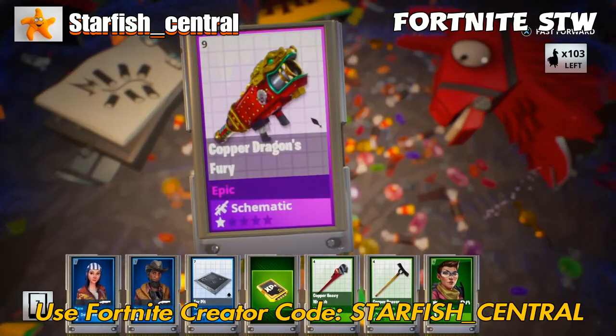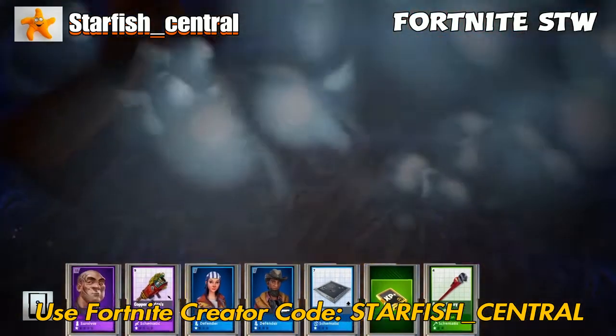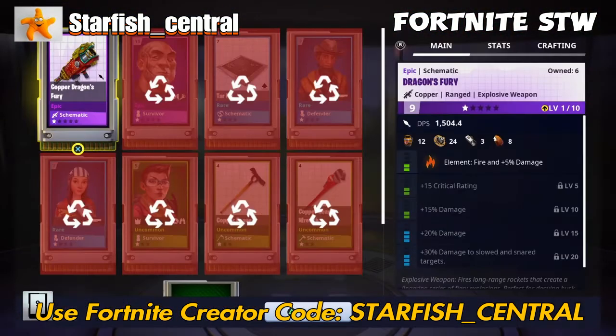If you're at power level 160 and you can't craft a decent amount of traps, then there's something wrong. By that stage of the game you should be able to craft your own traps.